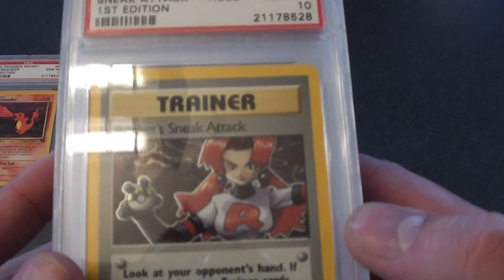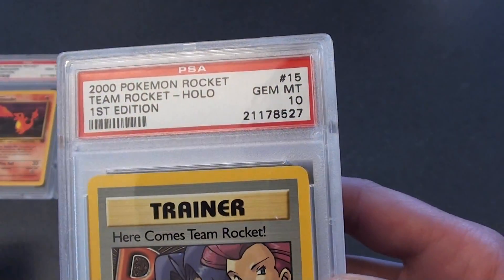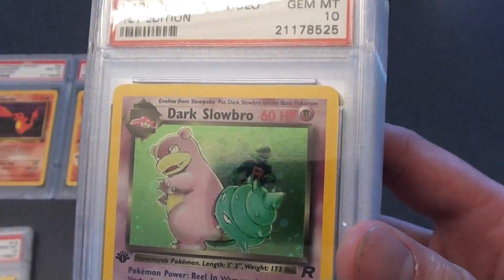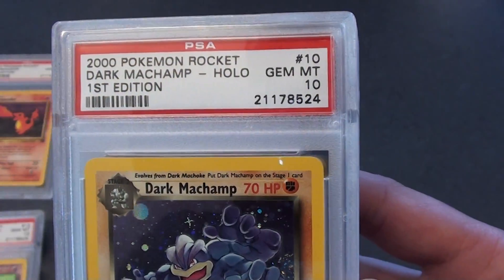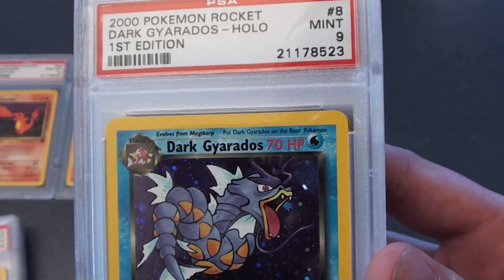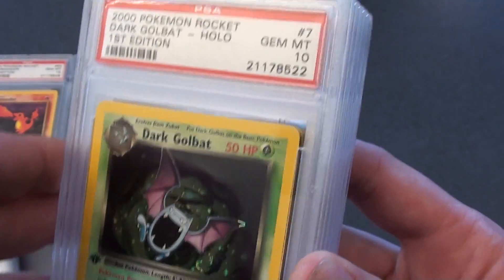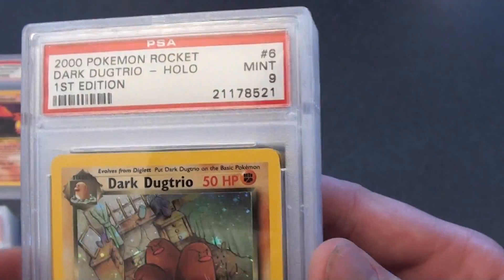Now here's the holographic stack. Holographic Sneak Attack — 10. Holographic Here Comes Team Rocket. Holographic Vileplume. Holographic Slowbro. Holographic Dark Machamp. Holographic Gyarados — this one got a nine. Holographic Golbat. Dark Golbat. Holographic Dark Dugtrio — this one also got a nine.